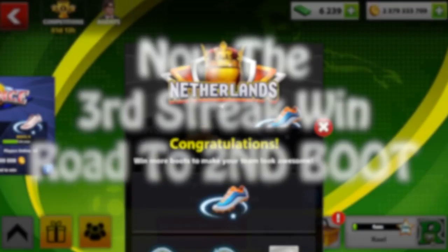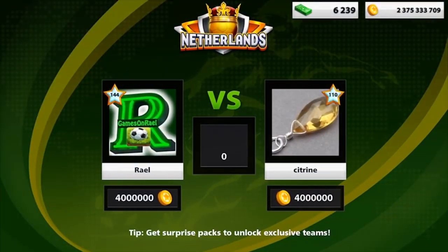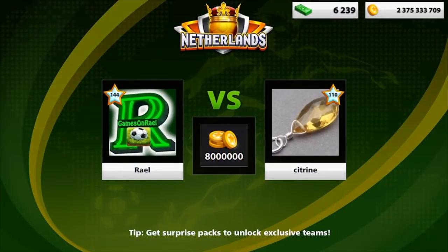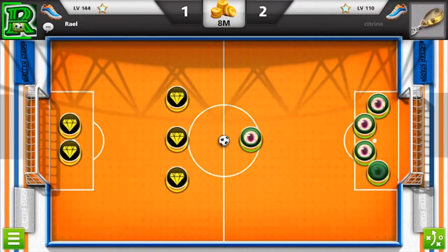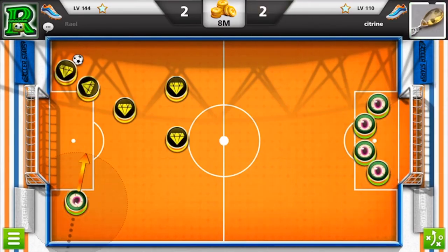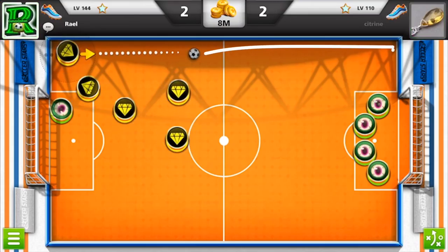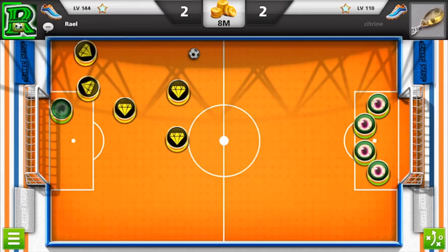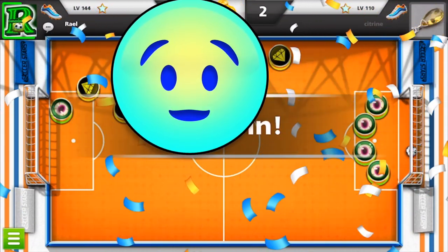I'll show you my profile with three streak winning, and if you follow the coins you'll see it was all Netherland one after another. He had two goals, I'm getting a comeback — back to two-two. Now getting the ball into the corner on this Netherland formation, which is very dangerous. You have to make sure you're not giving your opponent a good position to get the corner.